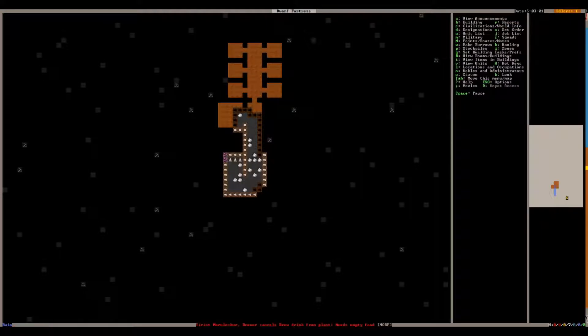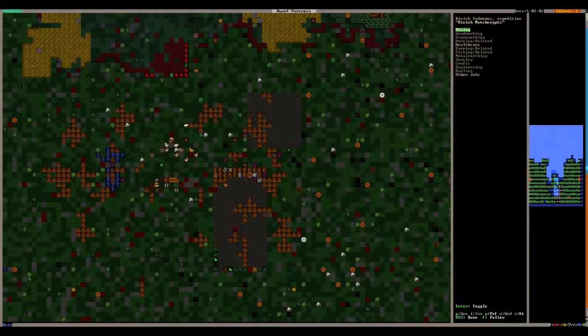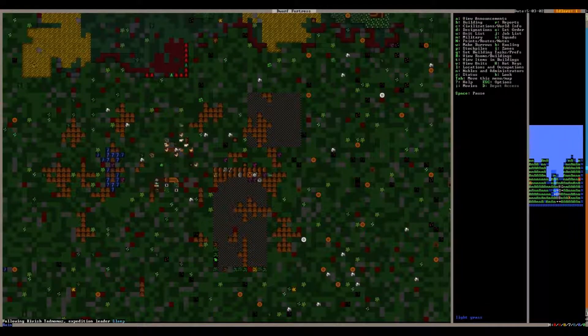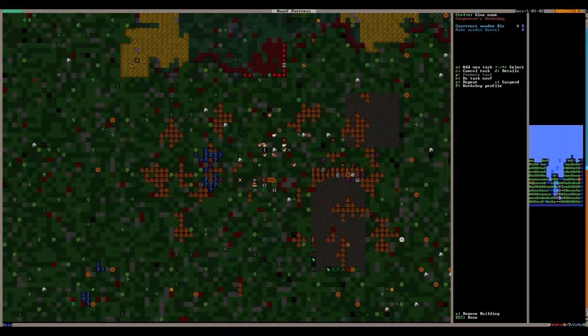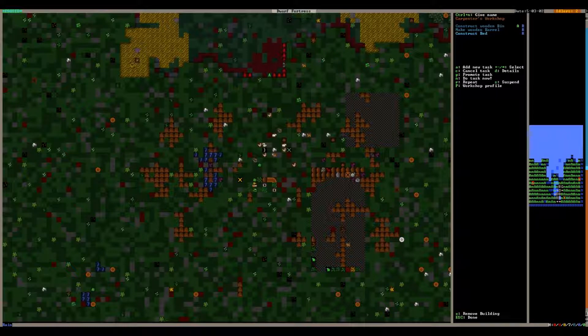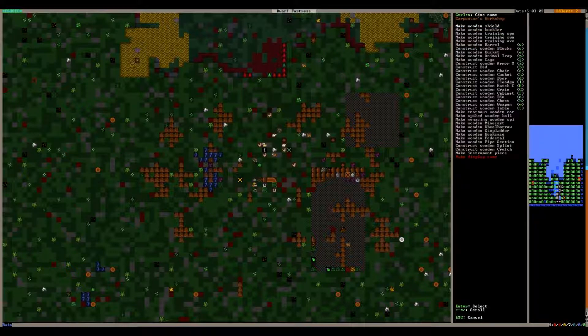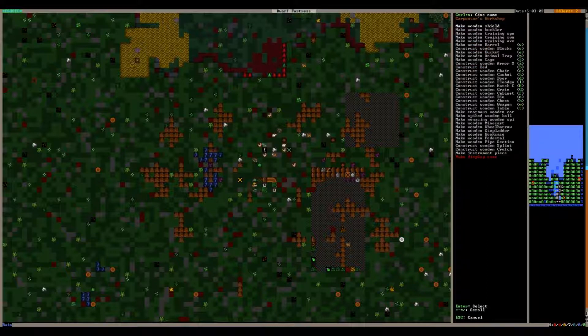This is the progress of our miner dwarf so far — they are eating right now, and now I think they're sleeping. That reminds me — we need to build some beds. Let's hit B for bed and make seven beds: one, two, three, four, five, six, seven.